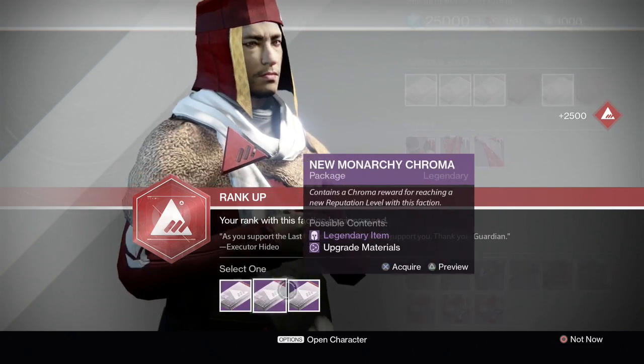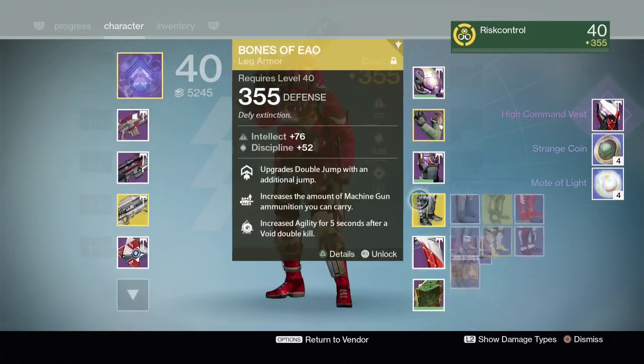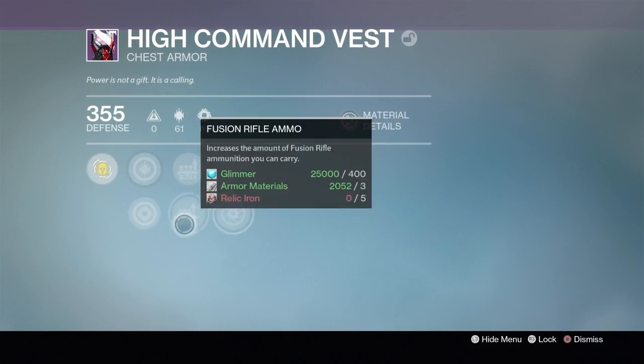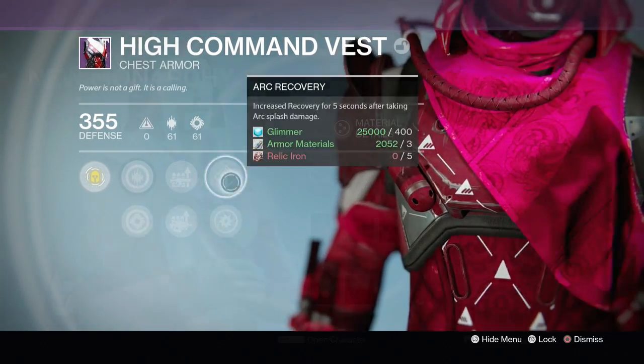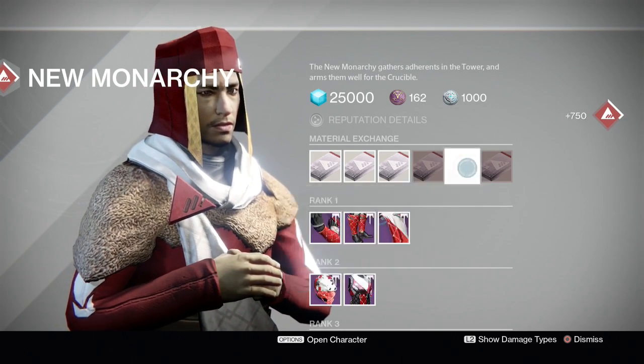Next package - we're gonna go armor. Another chest plate. Discipline/strength, auto rifle, fusion rifle perks. I don't even know what package we're on - seven or eight, something like that.